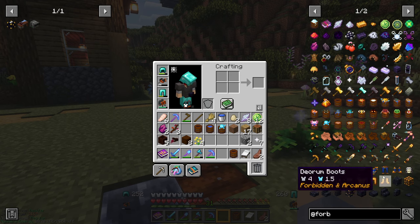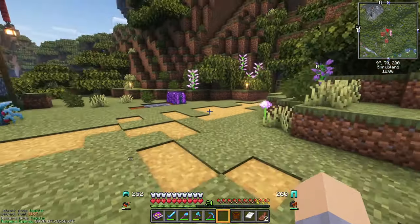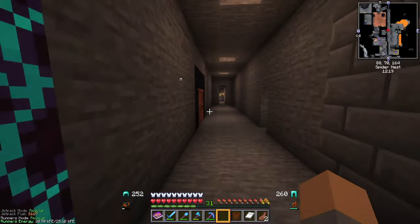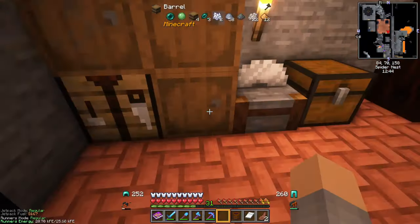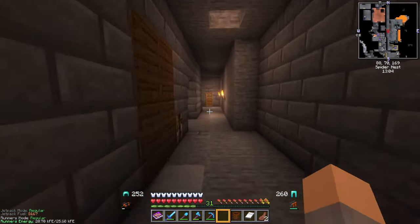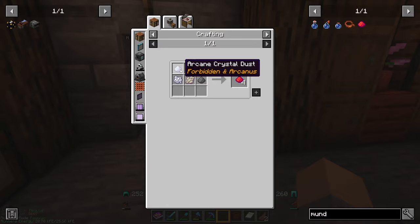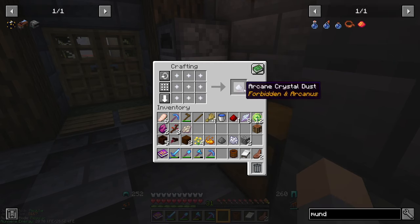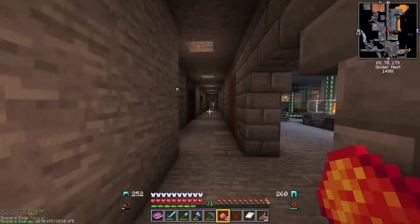Now we've got our last two dust specks and can continue on. Heading back to our Forbidden and Arcanus room, we can make Mundabator Dust. For that we need a Phantom Membrane, Blaze Powder, Gunpowder, Bone Meal, Redstone, and Arcane Crystal Dust. We need to make our specks into one dust first, and now we can make Mundabator Dust. And now we have four of those - with these four, we can do everything else we need to do.